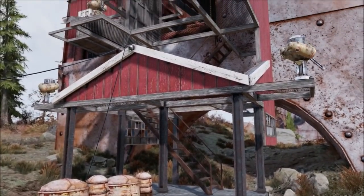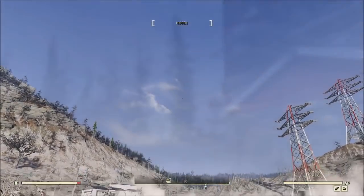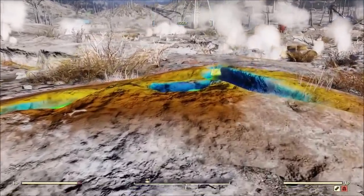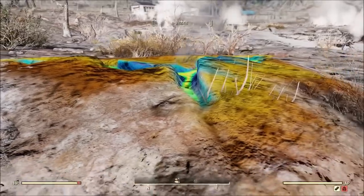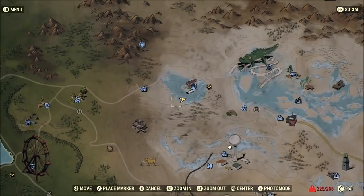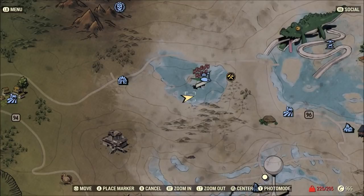A lot of this is going to be subject purely to opinion, and when I did this I tried to pick different resource spots scattered around the map. Starting off with one I've already shown — if you're going after acid you're really going to be hard-pressed to find a better spot, because you set up your base here, you've got acid, and then if you take a nearby workshop you get a bunch more acid. You're going to end up with way more acid than you're going to need.